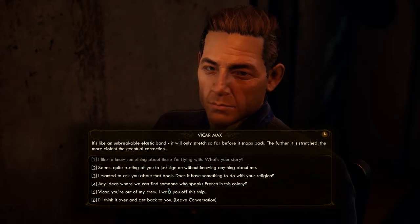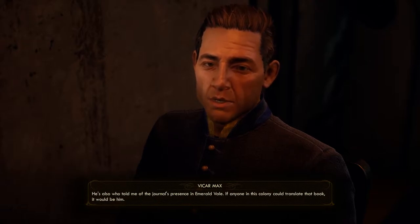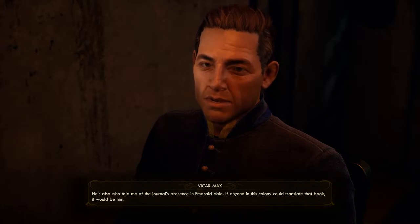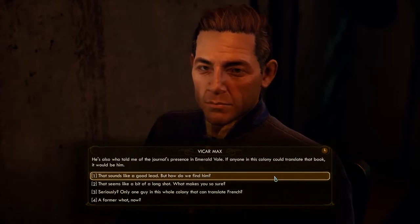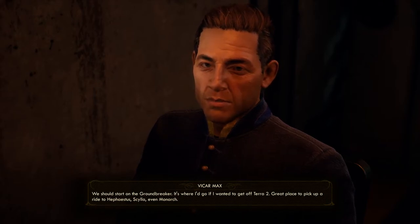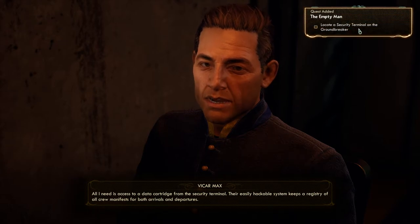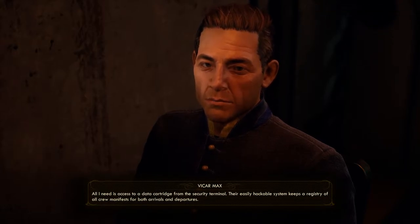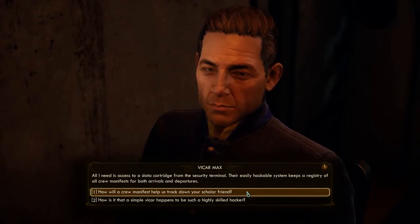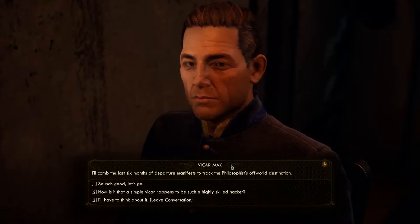I want you off this ship. Any ideas where we can find someone who speaks French? There's a former infamous philosopher and scholar who fled Terra 2 some years ago. He's an expert on Bokonu, and he's also who told me of the journal's presence in Emerald Vale. If anyone in this colony could translate that book, it would be him. And that's why I wanted to talk to the Vicar — we got the story behind Parvati, but we don't know that much about the Vicar. We should start on the Groundbreaker — it's where I'd go if I wanted to get off Terra 2. A great place to pick up a ride to Hephaestus, Scylla, even Monarch. All I need is access to a data cartridge from the security terminal. Their easily hackable system keeps a registry of all crew manifests for arrivals and departures. I'll comb the last six months of departure manifests to track the Philosophist's off-world destination. Let's go.